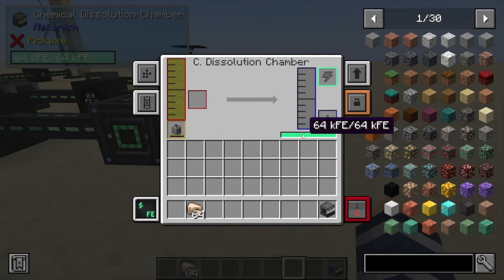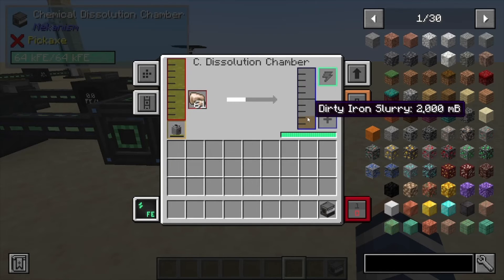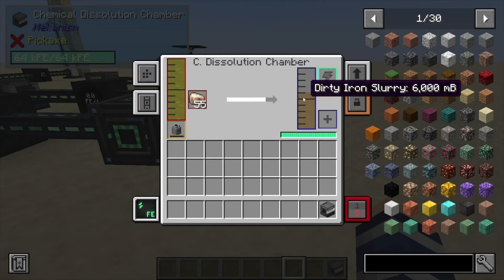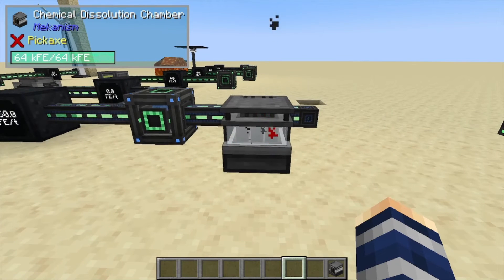So if we toss some iron in here, what it's going to do is break that iron down using the acid from the sulfuric acid, and it's going to give you your dirty iron slurry. This is done with many different ores like lead, tin, copper, gold, and uranium. Then you have to actually wash this inside the washing factory — we did a video on that too — and that'll give you your clean slurry. And that's pretty much it for this one. If you found it helpful, like, comment, subscribe.